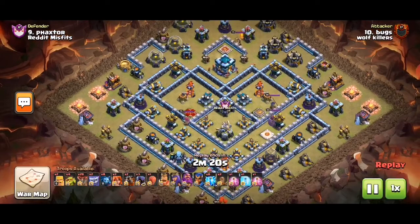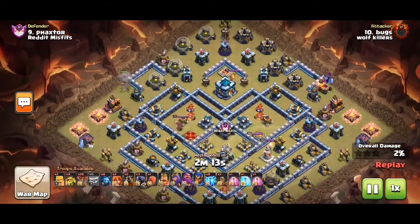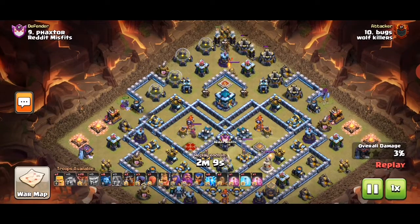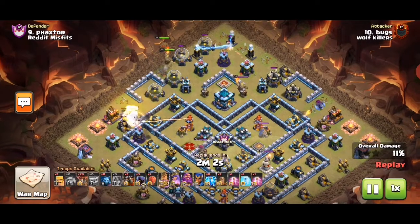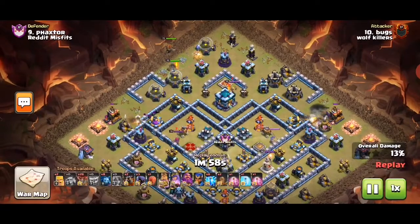This one we come across the old famous base with three multi-infernals, then exposed two on air and two on ground. We use some yetis to funnel both sides, then take out this area really nicely with the super goblins.